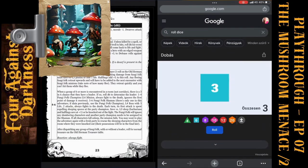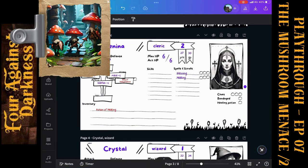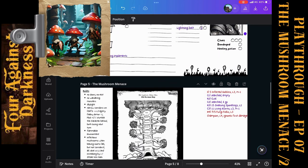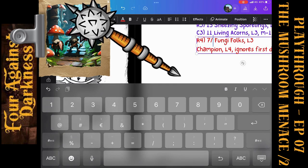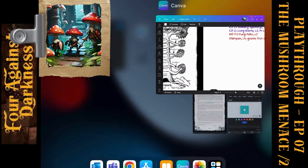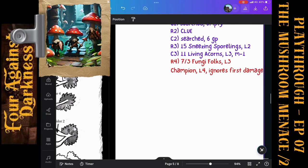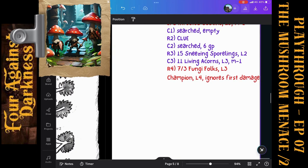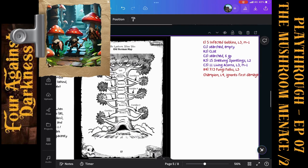Lenina with her mace — four plus half of the level is five, plus the mace is six — enough for two more Fungifolks. They are just three, below half health. Rolling for their morale: one — they are so afraid they leave the fight and run away!